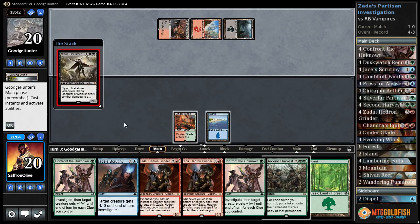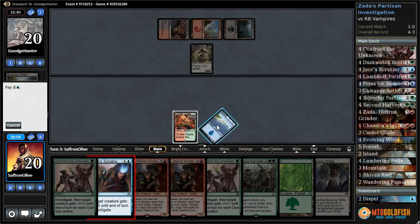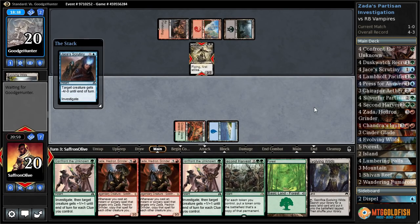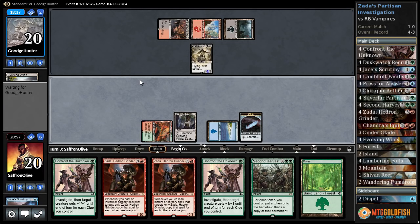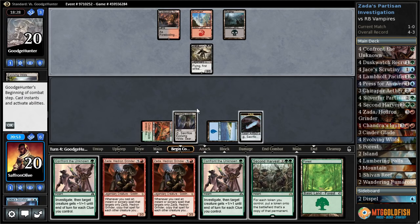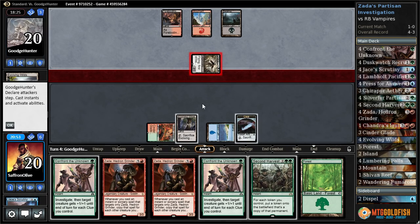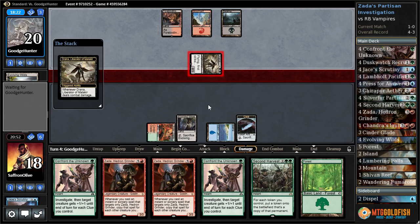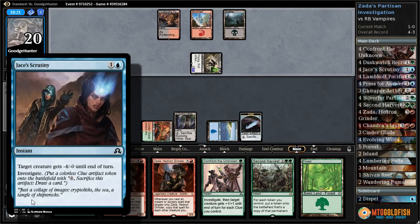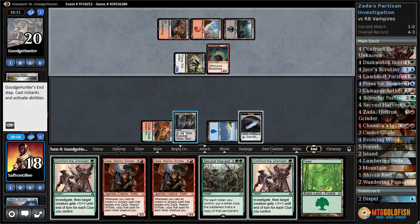Jace's Scrutiny is not bad — that does give us a way to make clue tokens. Silver Fur go. Drana and it's a land. Jace's Scrutiny on Drana, clue number one. Evolving Wilds, pass the turn. Unfortunately we don't have the Silver Fur to go with our Zada. Oh, Jace's Scrutiny — oops, on second thought maybe we're losing. I thought that was the tap-the-creature-down one, not the negative four negative. I definitely should have played that during combat.